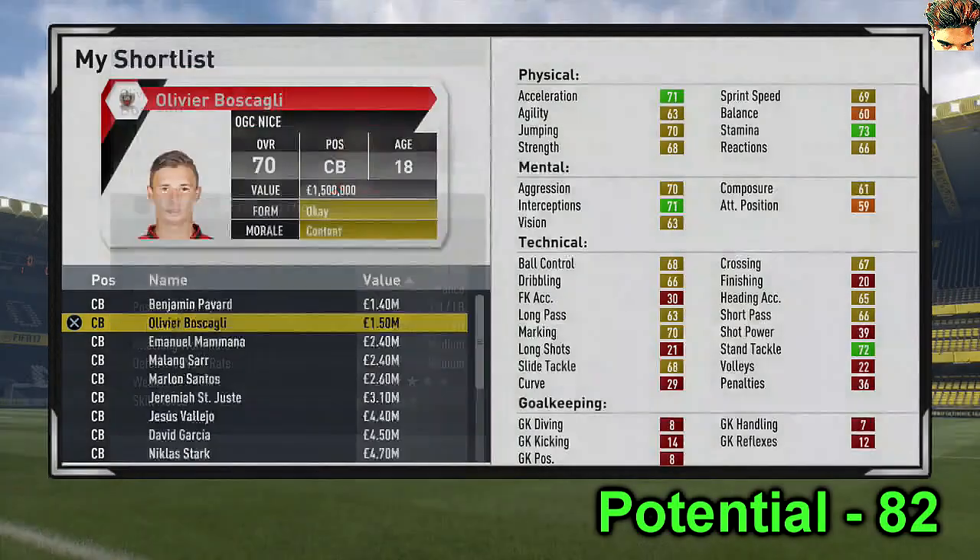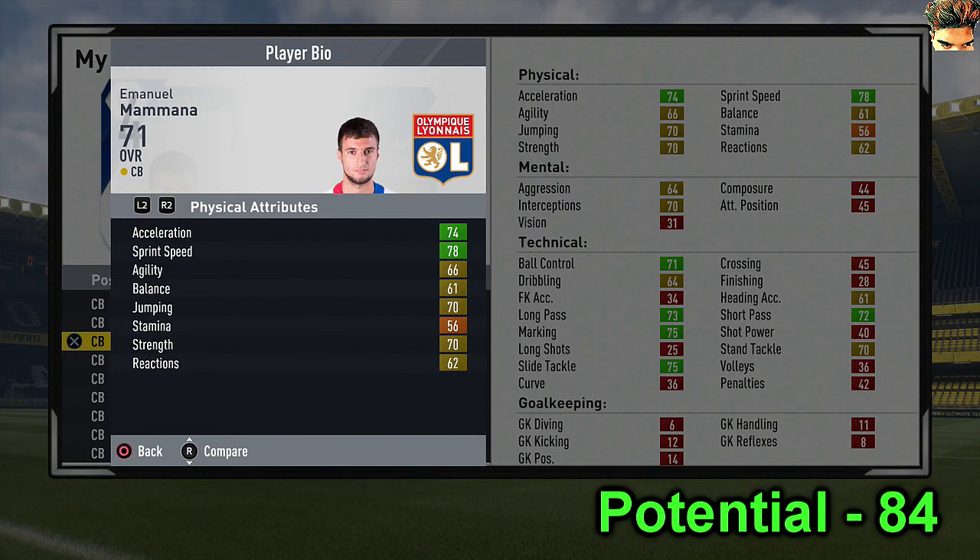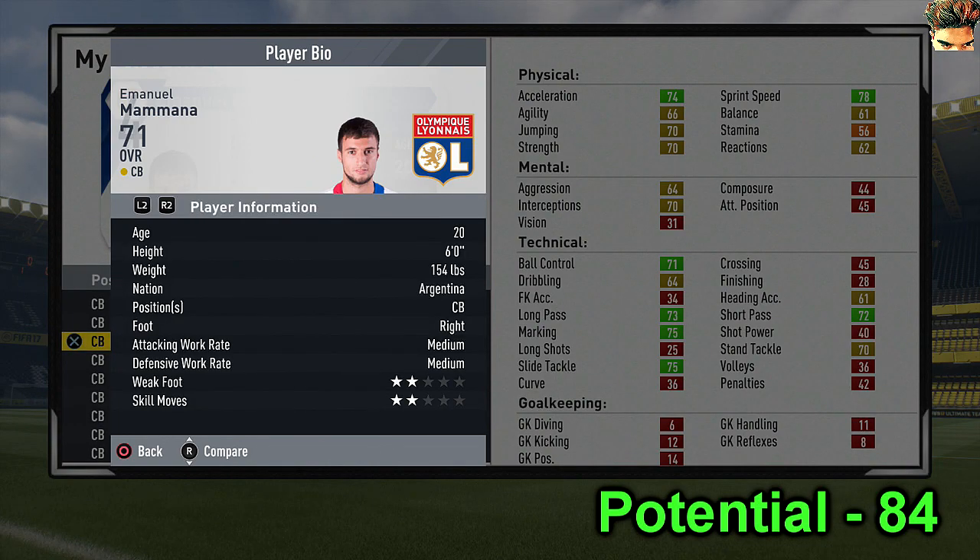After that we have the former Real Madrid man, Mamanah. As you can see, 72 short pass, 73 long and 71 ball control - we're getting into the 70 mark. The only bad thing about him is weak foot and skill moves at two stars. Weak foot is quite important if you want to be versatile and pass on both feet.